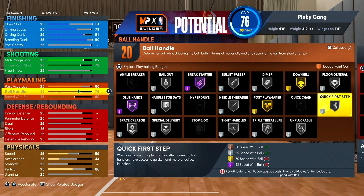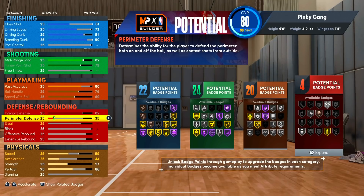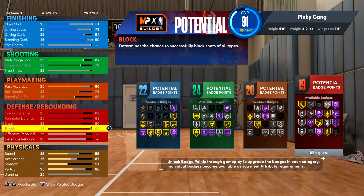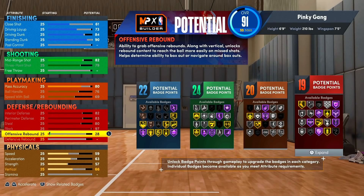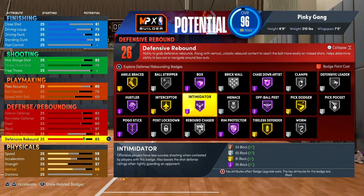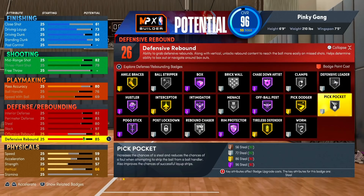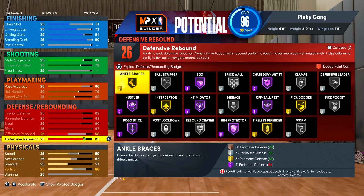For defense we're gonna max out almost everything — interior defense, perimeter defense, steal, block which goes to a 97. We'll get offensive rebound to a 58 and defensive rebound to an 84. That gives us 26 defensive badges, which is a ton. We get hall of fame intimidator — very rare to see on a non-primary defensive build. We also get hall of fame chase down, clamps on the perimeter, defensive leader, pickpocket, pick dodger, menace, rebound chaser, and ankle braces.